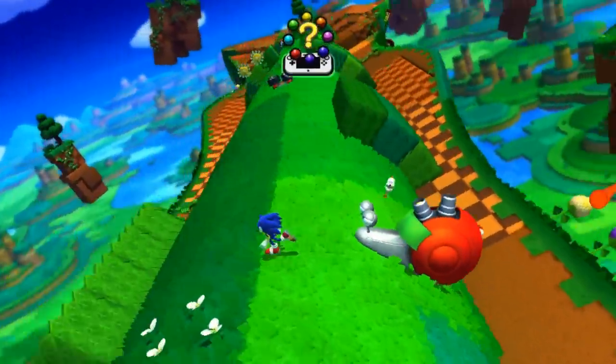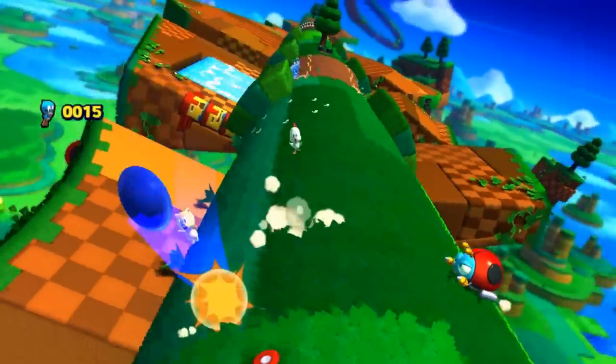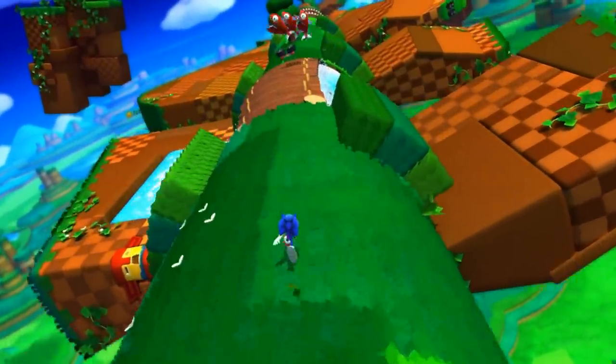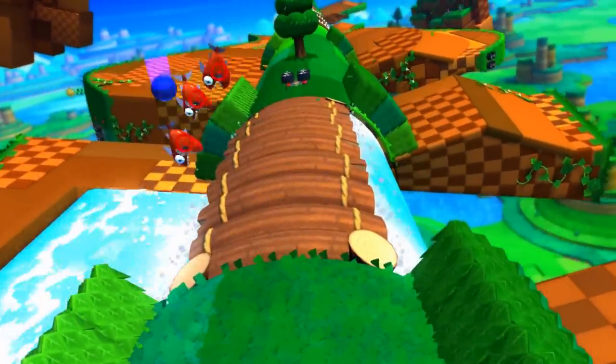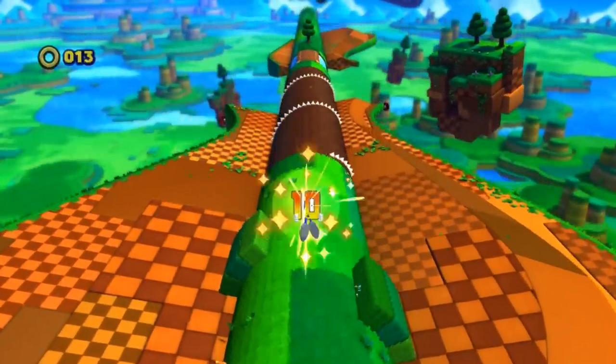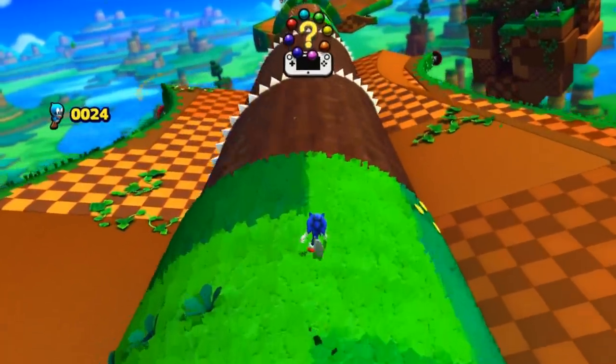Ich zocke die Wii U Version mit euch, und ihr seht schon: der Level ist zylinderförmig. Das ist aber schon im zweiten Level anders – also keine Angst, nicht das ganze Abenteuer ist so. Die Grafik sieht wirklich gut aus. Ich hatte erst kritisiert, als ich zum ersten Mal Sonic Lost World gesehen habe, dass sie die Grafik vernachlässigen. Aber vor allen Dingen auf dem großen HD-Fernseher sieht das richtig episch aus.